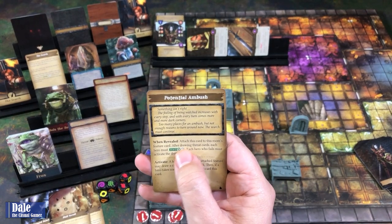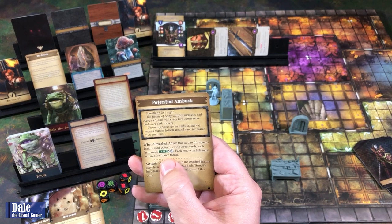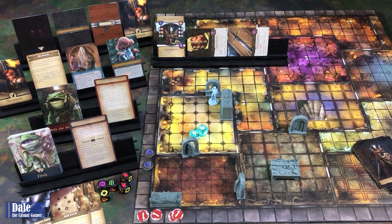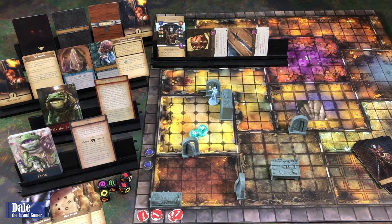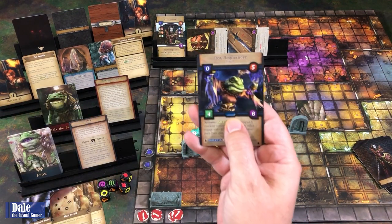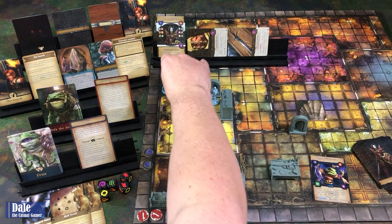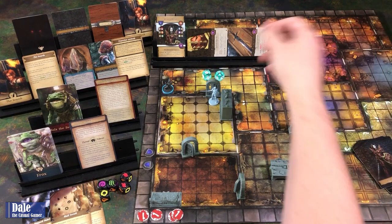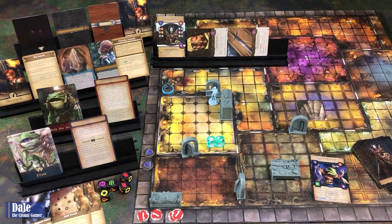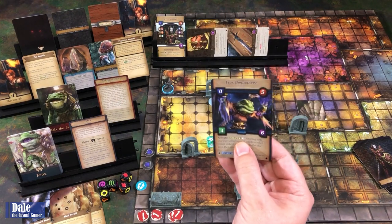Our search card: A Potential Ambush. Attach this card to the room's feature card; after drawing threat cards, each hero must test three—any hero who fails must activate the drawn threat. So that's not good at all. Because now we get a threat: a Frox Bulgmancer, and he shows up there. We have to do an agility test. We got two successes and a focus—we failed. So he activates.